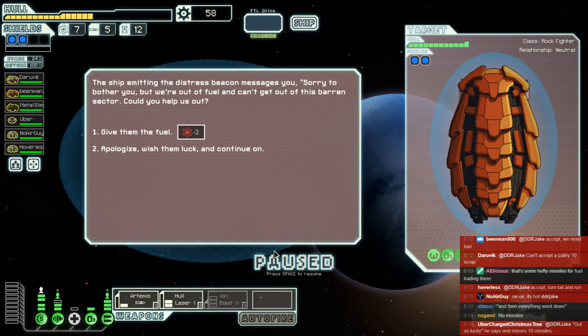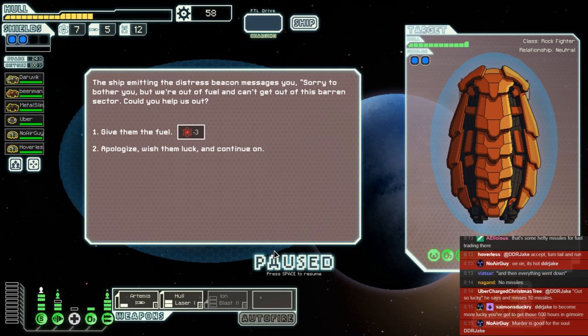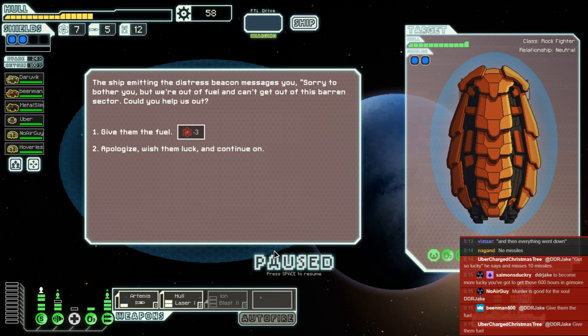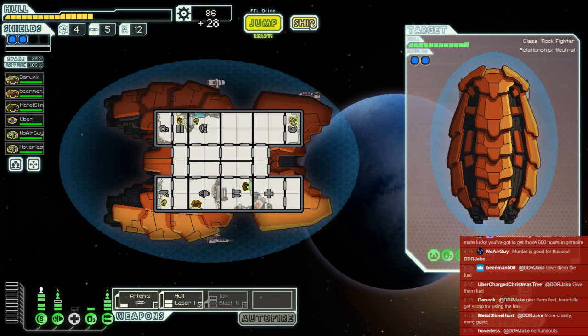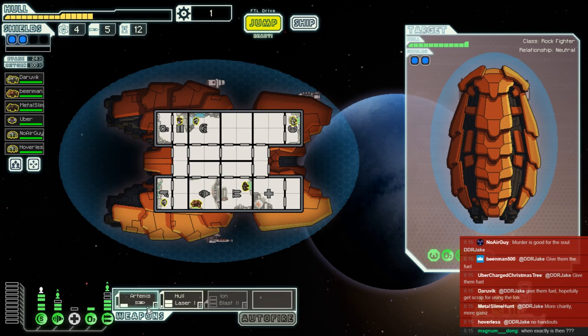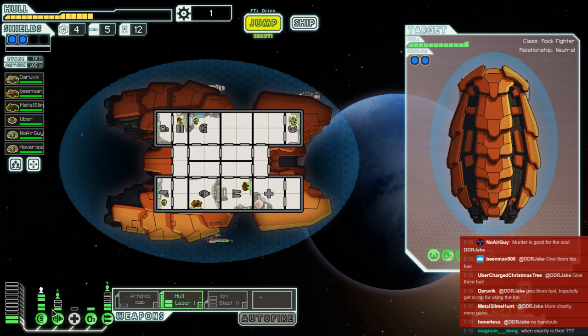Remember when we were offered loads of fuel? Somebody is offering us something — we don't know exactly what — if we give them a bunch of fuel. We could do so, or just wish them luck and continue on. I'm not scared of running out of fuel, but I am scared of not having enough to put up much resistance. It seems the crew wish to give them fuel. And scrap — that's enough to get ourselves ionizing, just. Actually, the sacrifice we must make to get the ion blast going is pretty high, but it's not insurmountable.